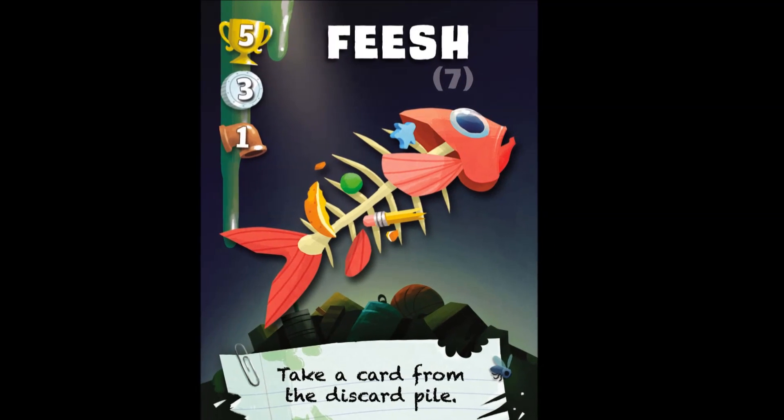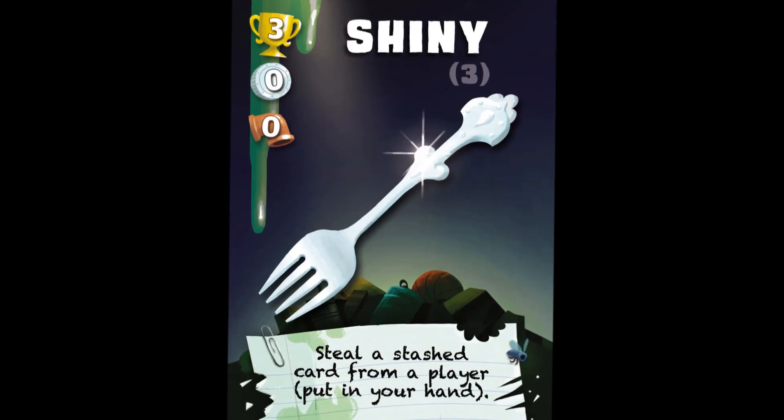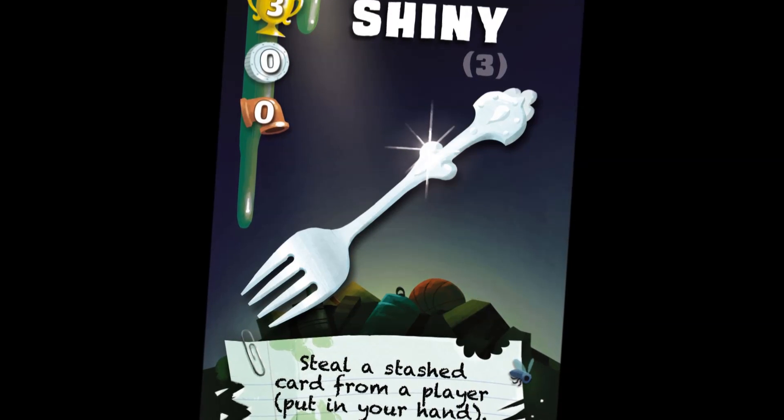The number in parentheses on each card indicates how many times that card shows up in the deck. Shiny: trash pandas love shiny objects. Use a shiny card to distract another player while you steal one of their stashed cards and add that card to your hand.